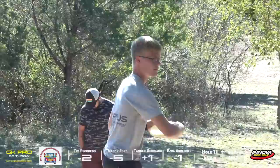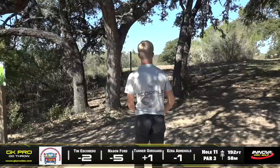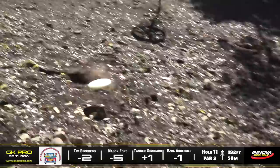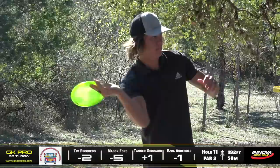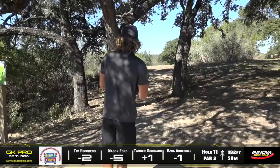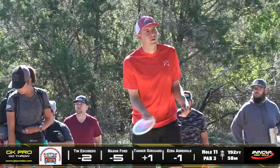Hole 11 — what I consider the easiest hole on the course — just up and over the hill at 192 feet. Basically when you're on the tee pad you'll see an oak branch that signifies the distance of the hole. That might have too much steam on it — good stop, yeah, he stopped pretty well. He's gonna be inside the circle. Here's Ezra — looks like he's going with a Discraft mid-range — just a nice little chip with good speed, a little bit of fade on it, but he's up above the basket inside the circle.